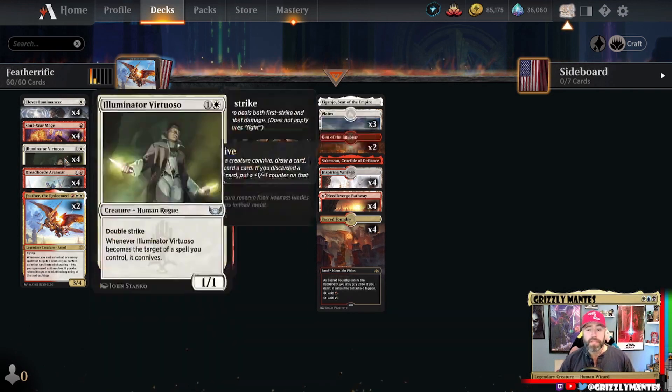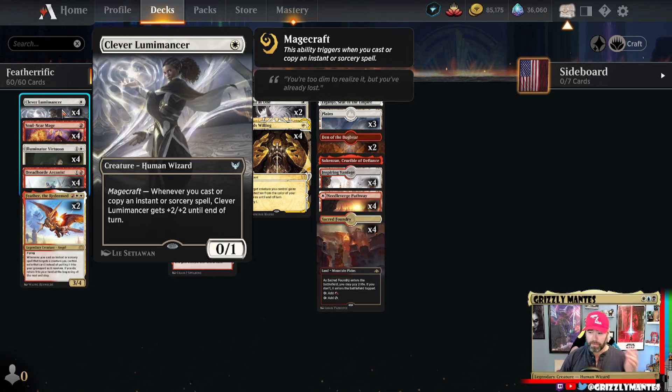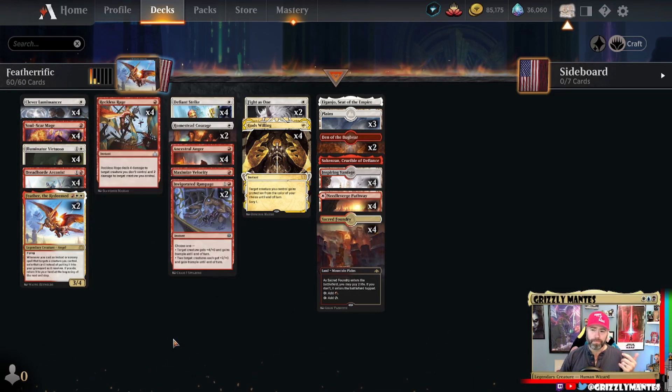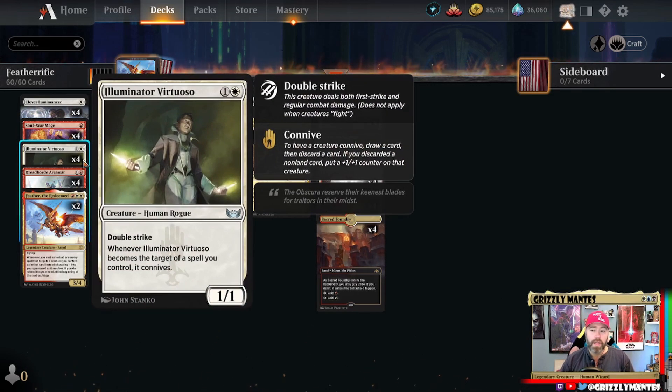Clever Lumimancer gets +2/+2 for each instant or sorcery spell you cast or copy. Soul Scar Mage is a 1/2 for one with prowess — casting a non-creature spell gives +1/+1 until end of turn — and if a source you control deals non-combat damage to a creature an opponent controls, it puts that many -1/-1 counters instead. This turns our removal spells into much more potent things. You could cut it for a budget version, but don't underestimate it — it's very powerful.